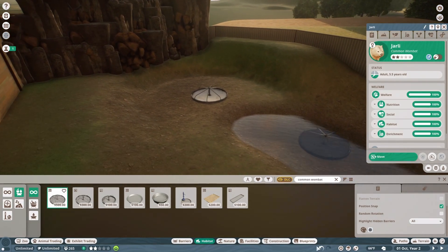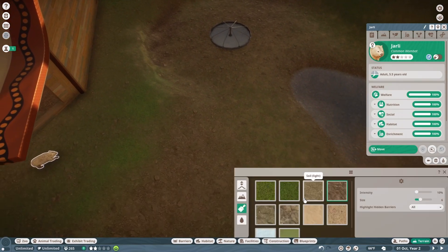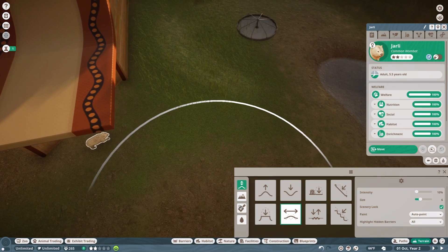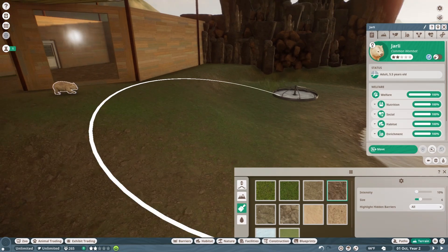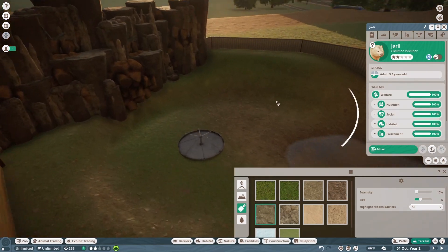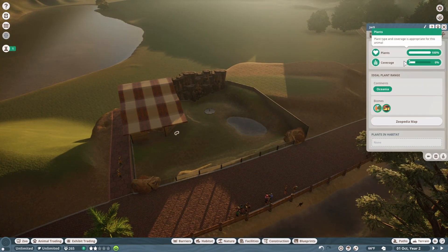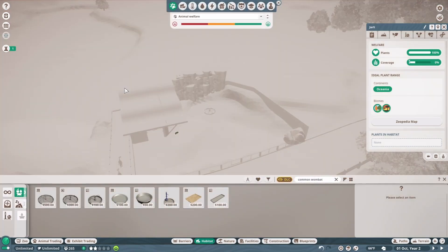I'm going to put the trough right there and smooth that part out as well. I'll put a little bit of soil in here too — soil heavy — perfect. We have the soil done. I'm going to put some rock right here as well, because this is on the side of the hill and there should be rock there. Their terrain is still good.